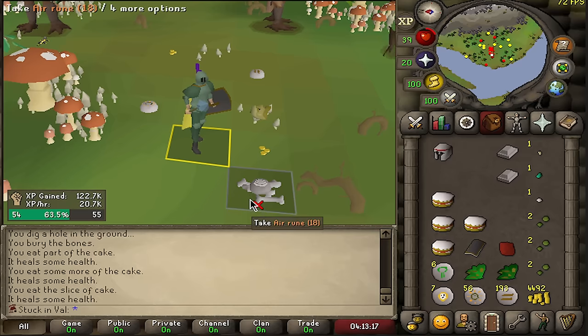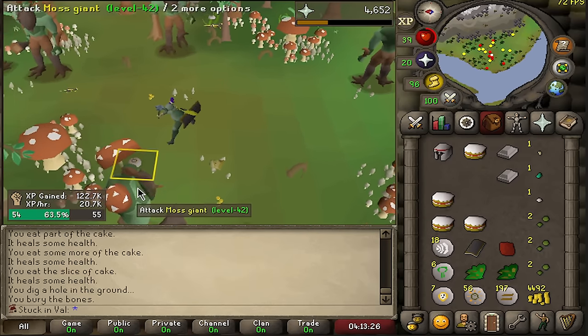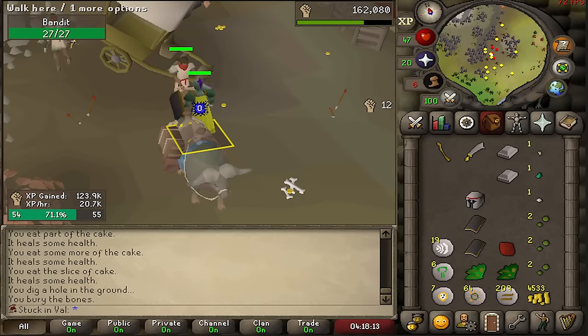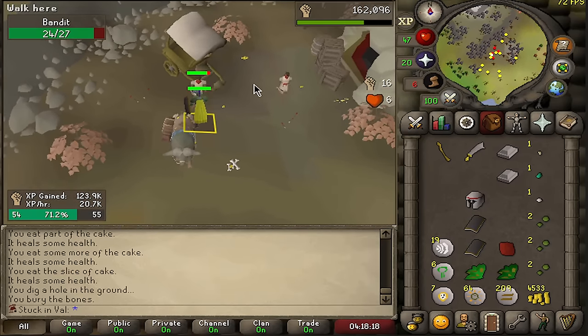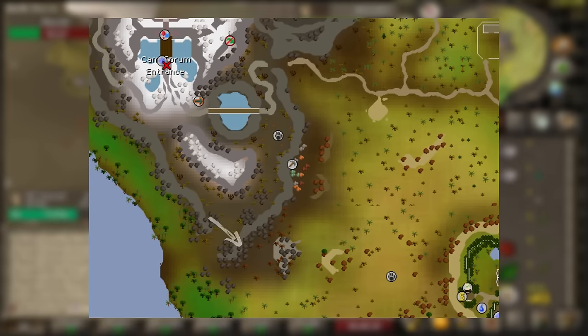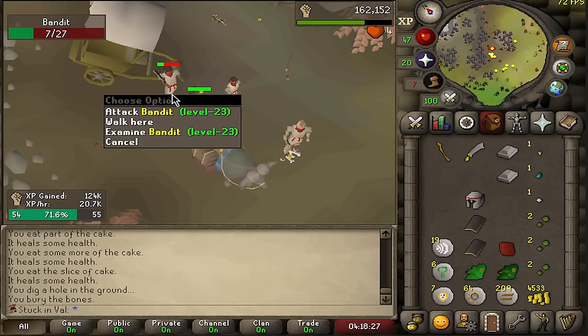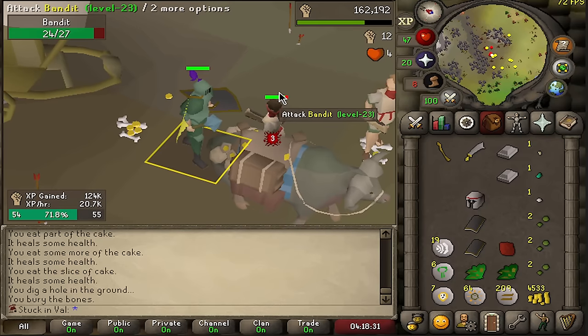I wasn't aware about this drop — air runes. As you can see, I'm also stacking up on the mind runes and the inventory is almost finished. Next to hill giants and moss giants, there are also these bandits worth killing, just slightly more east of where the moss giants are. Every now and then I'll be killing some of those as well — they tend to just drop runes and coins, so a very simple drop table.